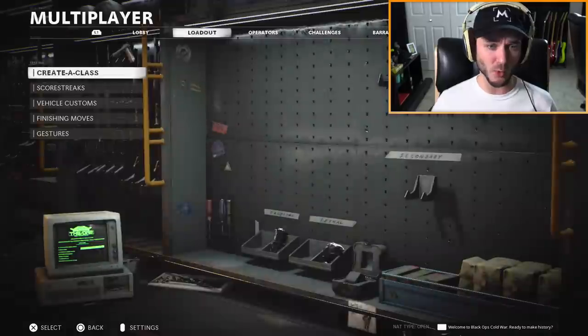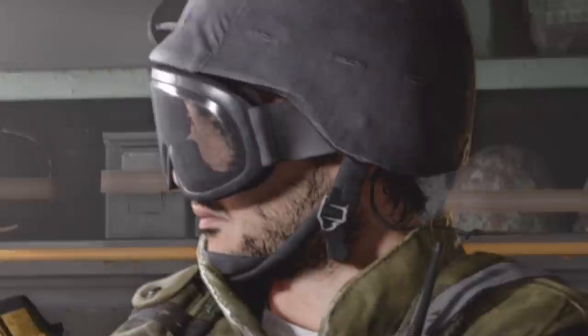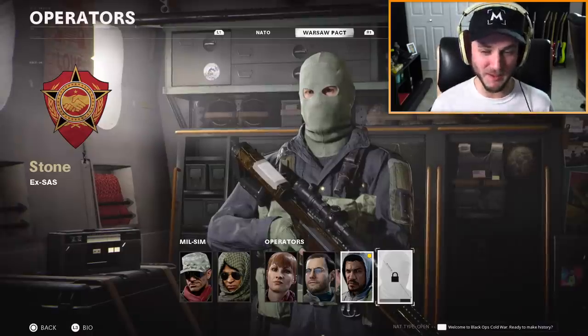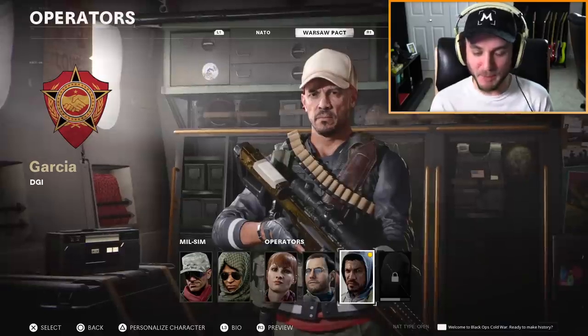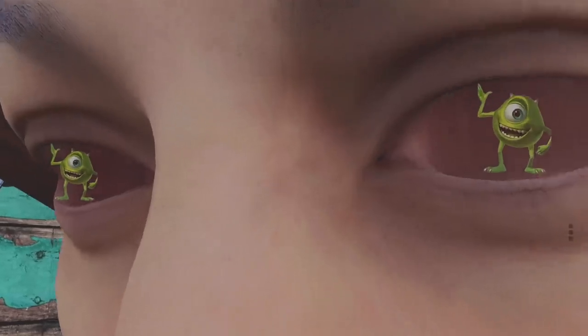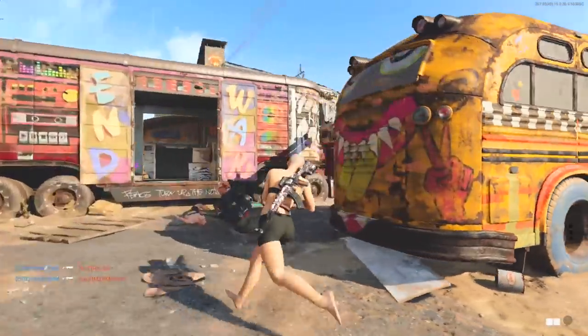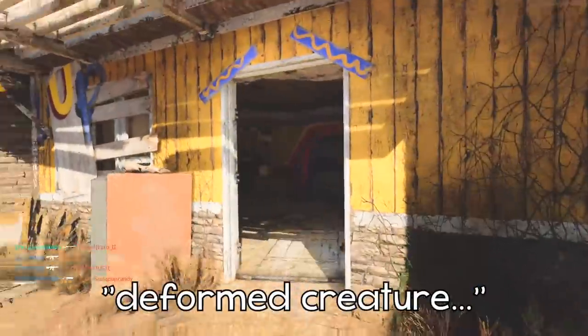Looking at the operators in game, I don't think there's anyone it looks like other than Hunter. I don't have Stone unlocked, but I'm pretty sure it's not him hiding under the face ski mask. What is that head condom? It can't possibly be Garcia — I know he's got the goofy bulbous head skin now, but they wouldn't do Garcia like that. Third-person would be so fun to play in this game, especially if you look like this deformed creature.